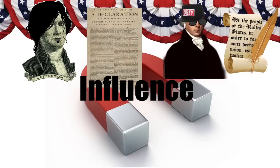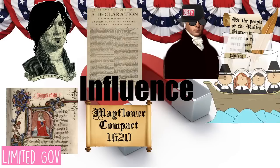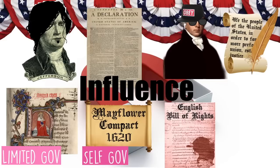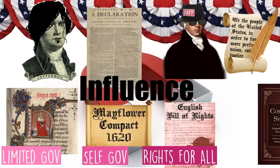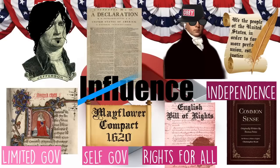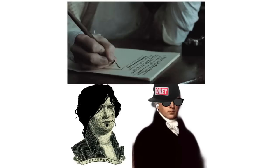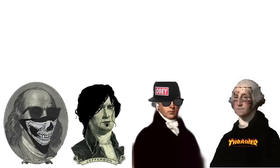One of those documents is the Magna Carta, which is the first instance of limited government. Another one was the Mayflower Compact — those pilgrims got off the boat and had to decide to govern themselves, and that idea of self-government was pretty important for the colonists. The English Bill of Rights gave rights to all the people in England. And then Thomas Paine's Common Sense gave the colonists an idea of independence. These ideas appear in all of our governing documents and had a major role in the creation of our government. Don't forget about the other Founding Fathers — George Washington, Benjamin Franklin, Alexander Hamilton — they were all getting their ideas from Enlightenment thinkers and these influential documents.